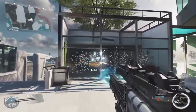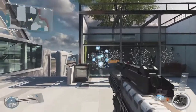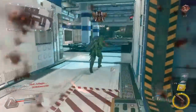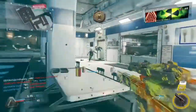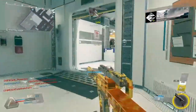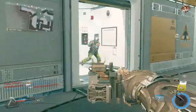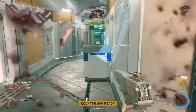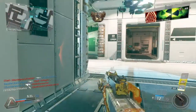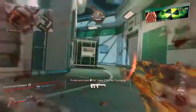As you can see with the spread, it is really tight. It's going to decrease the time to kill. Now that doesn't mean it's going to increase the damage range — each pellet is going to do the same damage as the regular DCM — but it's going to make the time to kill at range or even up close faster, just because you're putting more pellets on target. It's a really amazing shotgun.